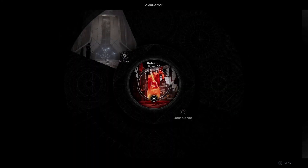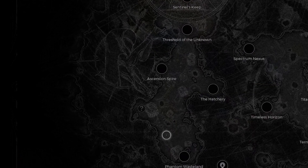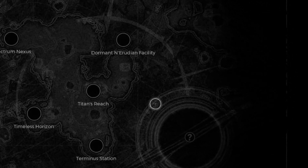Hey guys, this is Words. Today we're going to talk about the question mark that you normally see — or sometimes don't see — on your map. Let's say for instance I am in the route, and as you can see right here on the left side, I have a question mark here and also have a question mark here.